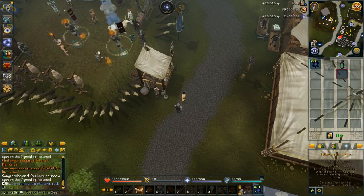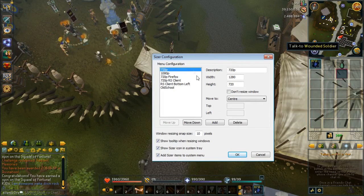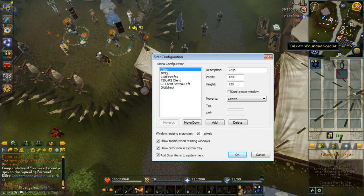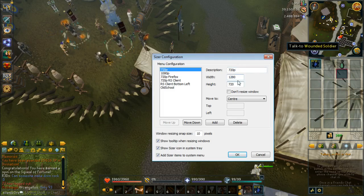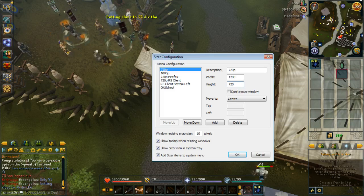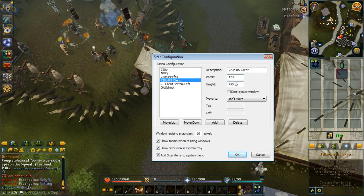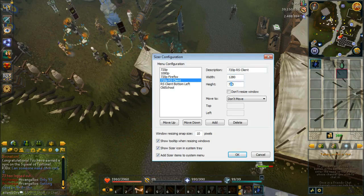I'm going to put a link to this program in the description if you guys want to try it out. Inside the program you can set up presets for what you want to resize your window to, and here I've got one for 720p and 1080p — maybe when my internet gets a bit better. This is the exact size of 720p, so it's 1280x720. However, when you make it this size it takes into consideration the taskbar at the top — the one with the minimise, maximise and close buttons — so I've had to figure out the size of that bar, making it 1280x750, adding on an extra 30 pixels.